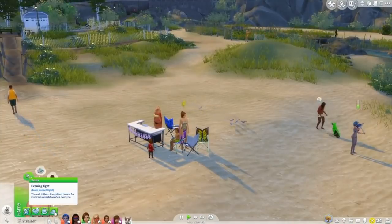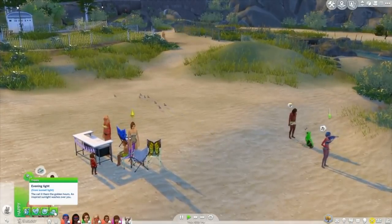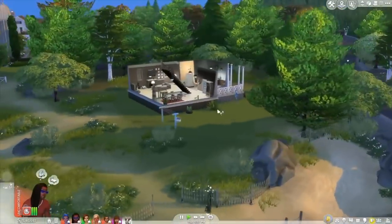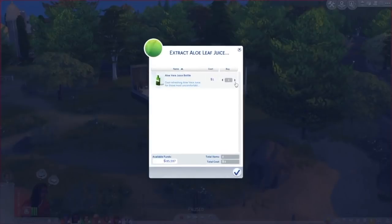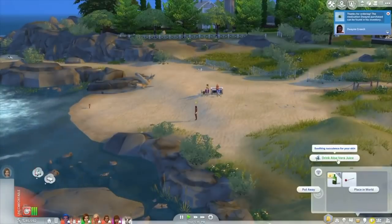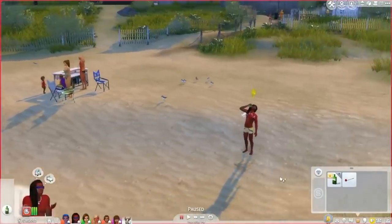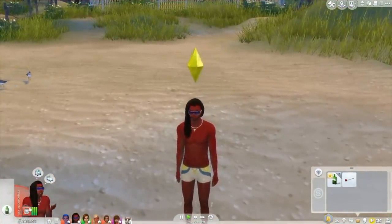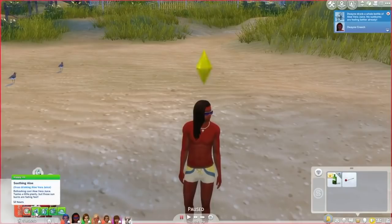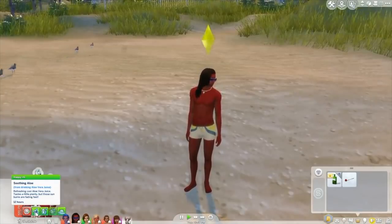Even if Maxis still adds a sunburn feature in the future alongside a tropical beach pack or something like that, I don't think it'll be as in-depth as this mod. The one thing I can imagine an official EA sunburn feature doing better is the animation, because when your sims put on sunscreen or drink the aloe vera juice to help them get over the sunburn faster, they just drink it out of a bottle. It's a little bizarre, but still a pretty minor complaint in what's otherwise a pretty amazing mod.